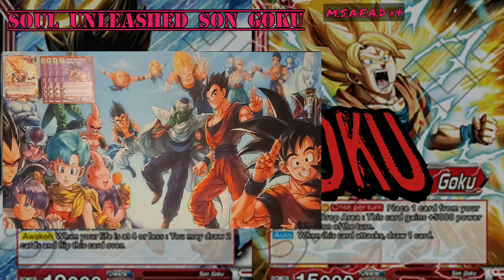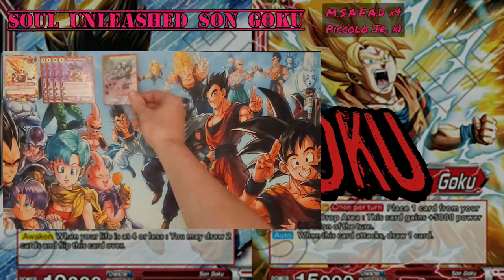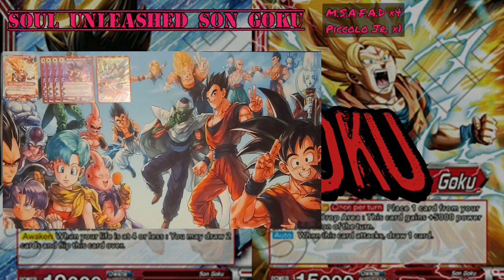The other unison we're playing is one copy of Piccolo Jr., Descendant of the King, mainly because you want as many chances to get a unison as early as possible — especially against opponents that want to stall your game. This leader doesn't draw on the unawakened side, so if your opponent is trying to stall you out, it can be really troublesome not getting draws if you don't see a unison.